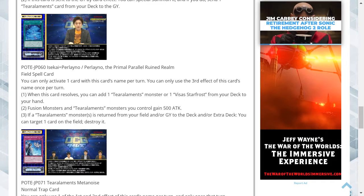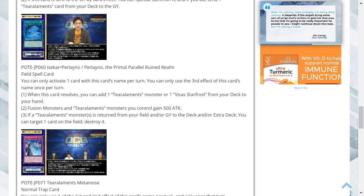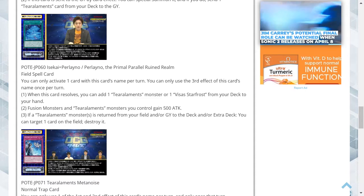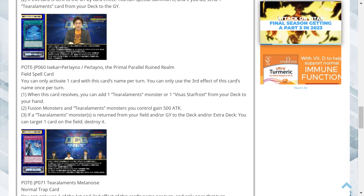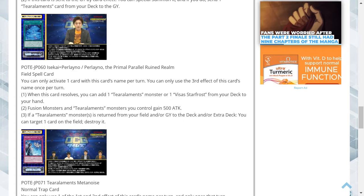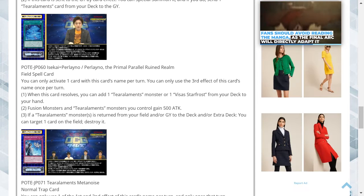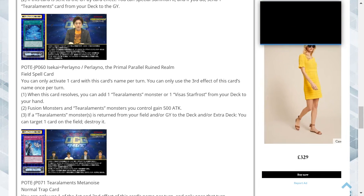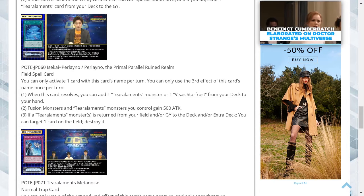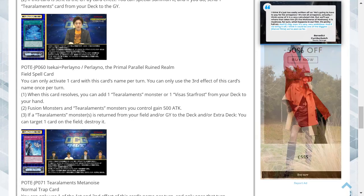Perlano, the Primal Parallel Ruined Realm, is a field spell card. You can only activate one card with this name per turn, and only use the third effect once per turn. One, when this card resolves, you can add one Tier Elements monster or one Vliceless Starfrost from your deck to your hand. Two, fusion monsters and Tier Elements monsters you control gain 500 attack. Three, if a Tier Elements monster is returned from your field and/or graveyard to the deck and/or extra deck, you can target one card on the field and destroy it. The first effect is a standard archetype search. The 500 attack boost is typical for field spells. The third effect is the most useful — constantly triggering as monsters are returned — but it's limited to once per turn.